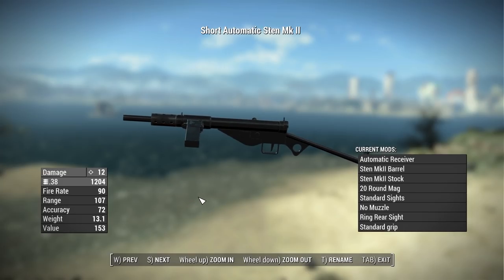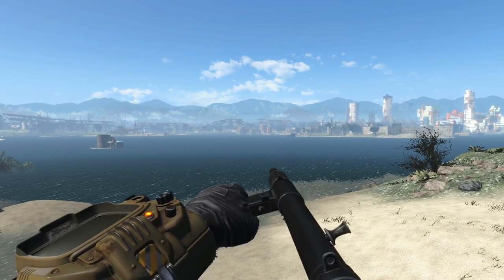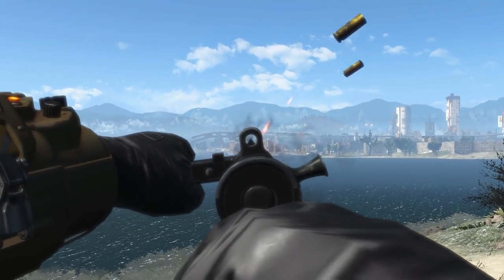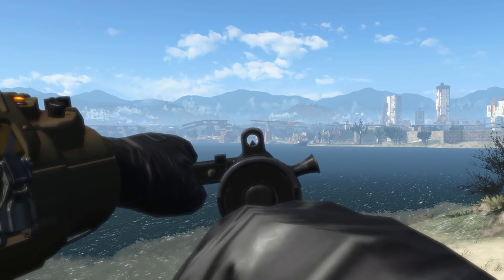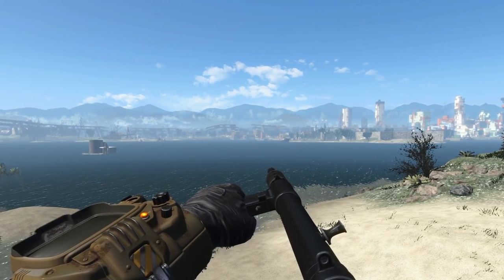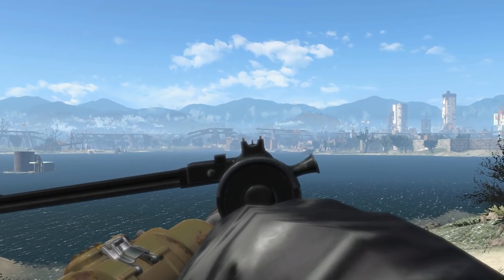This weapon is super cool. Let's check out those custom animations, as there are a couple of different options, as well as different firing sounds depending on which attachments you choose. For starters, let's check out the animations for the basic version of the Sten, starting with the firing and reloading. This thing has a really nice sight picture — I love that it's angled like this. Additionally, there is an alternative way to carry the weapon. If you attach a foregrip at the weapon's workbench, it has a different set of animations, and there are even some different iron sights you can choose from.